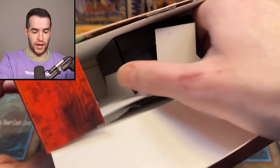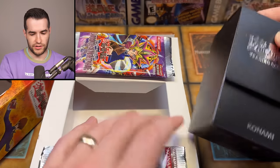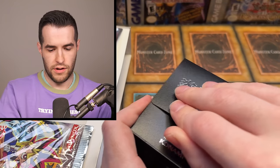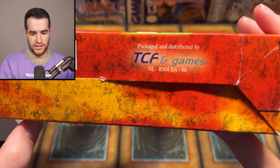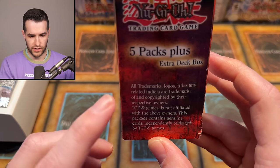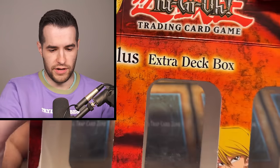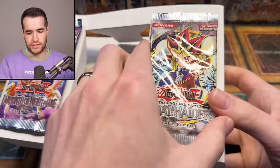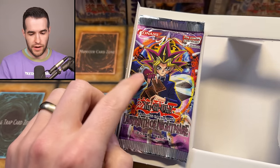So this is already open, as I said. You pull this out and this part comes out — we got a little deck box action here. Seems like a pretty nice deck box for whenever this was made. Time out — let's check a little bit more about this product before we keep going. We have TCF and Games — they packed and distributed this. I've never heard of that one. Five packs plus extra deck march, Konami logos and titles. It's a first edition Labyrinth of Nightmare — European.